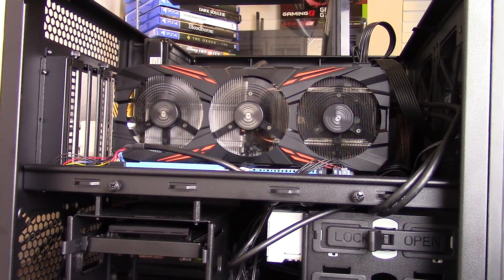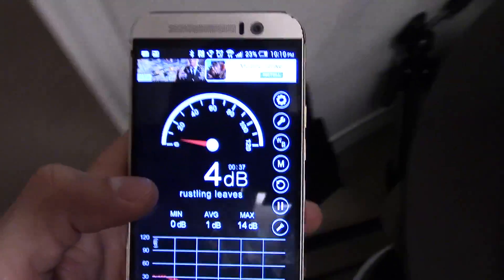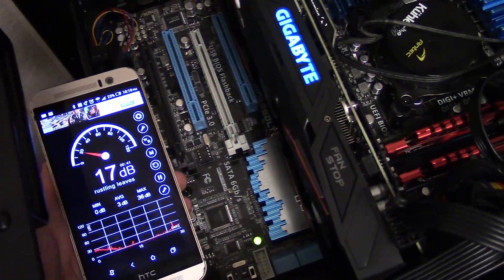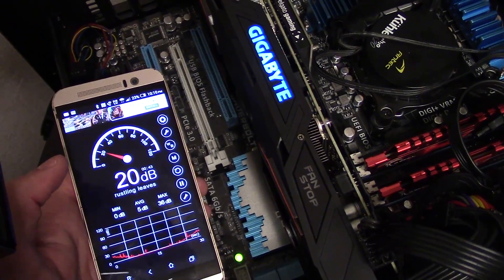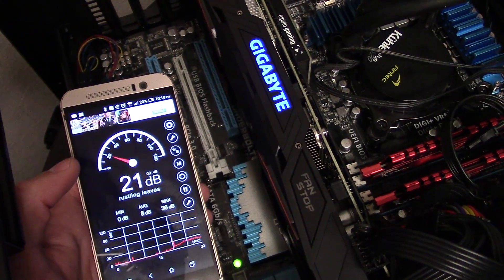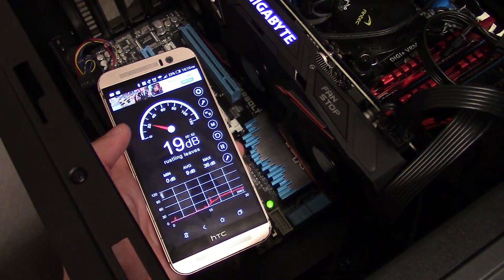The cooling solution works great. If you are inclined to crank the fans up to 100%, the fans reach 20 dB over my ambient room noise, which is about 30 dB. With stock fan profiles set, the card hit a max temperature of 67 degrees Celsius, so you probably never need to crank those fans to any audible level.